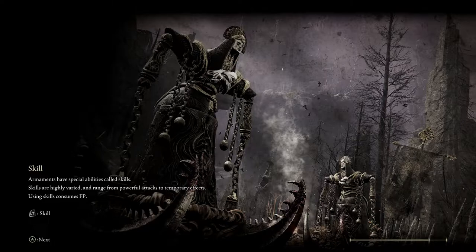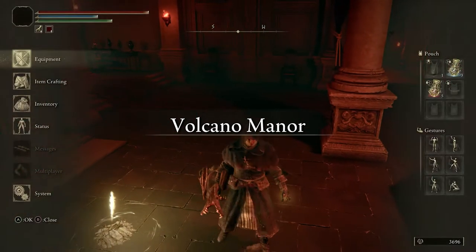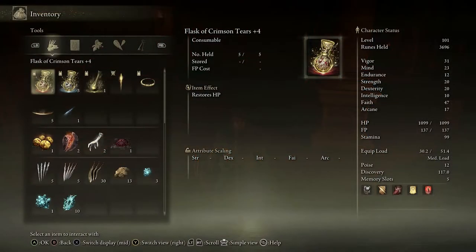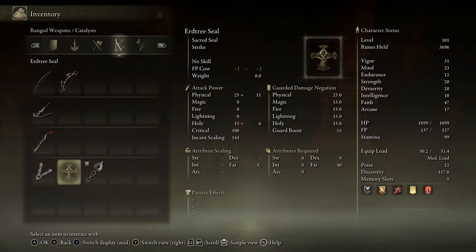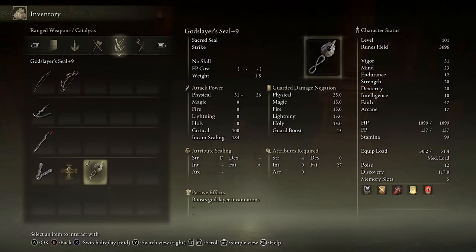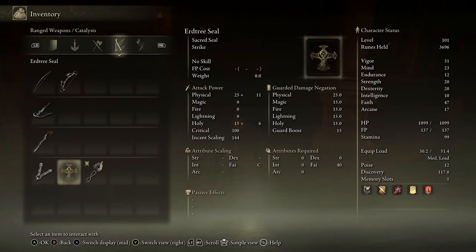The Erd Tree Seal is renowned for being the most powerful seal in the game, but it does require quite high stats to use it. So it's great for faith-based builds. Let's have a look at inventory. So the Erd Tree Seal scales on faith initially with a faith scaling of C, but look at the faith required — 40 faith to use it, so it is a very high requirement. Incant scaling starts at 144, so you get holy damage and physical damage with it compared to the God Slayer Seal. This one is looking more powerful with the incant scaling, but that's because I've powered it up to plus 9 so far, so it's getting a nice scaling with faith A and strength D, and it needs faith 27 and strength 4, but the Erd Tree Seal should beat it as I power it up.